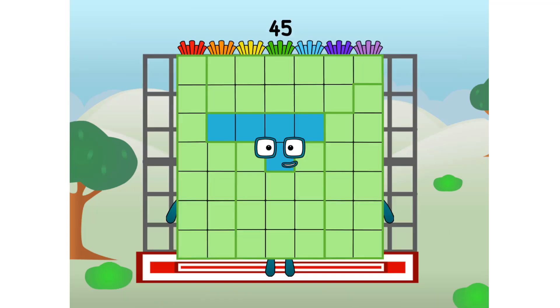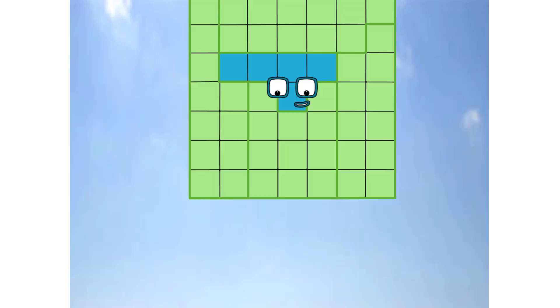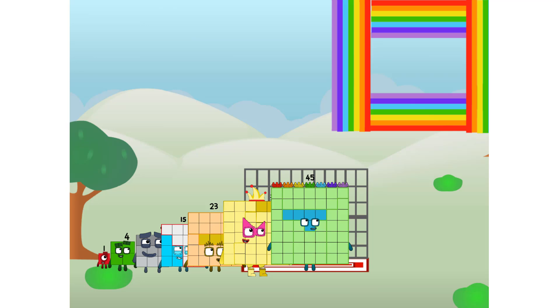45 commencing rainbow test flight. All systems checking out. Seven by seven. Wish me luck. Whoa! Yowser! Didn't get that high, but I did just invent the square rainbow. Guess you've got to give it a go to get lucky.